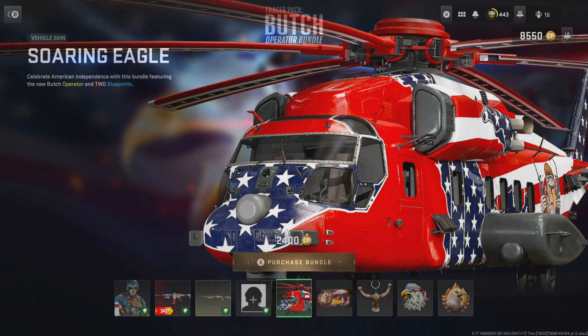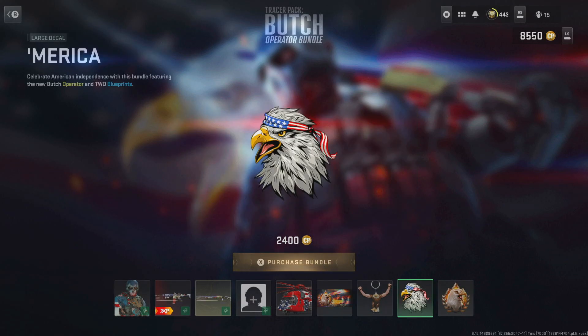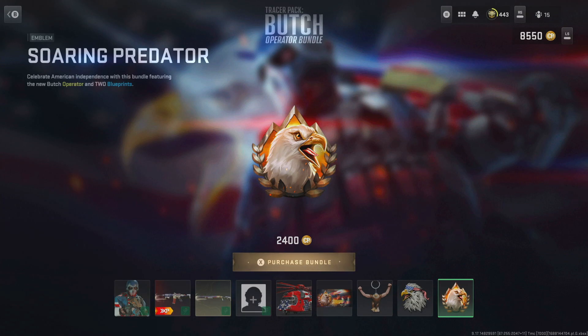Of course there's another active duty slot, the soaring eagle vehicle skin, a loading screen, a weapon charm, a large decal, and the soaring predator emblem.